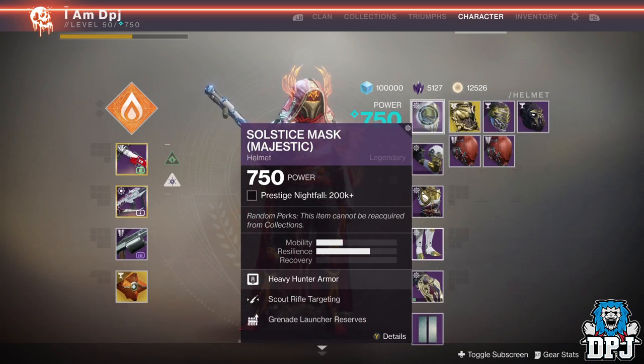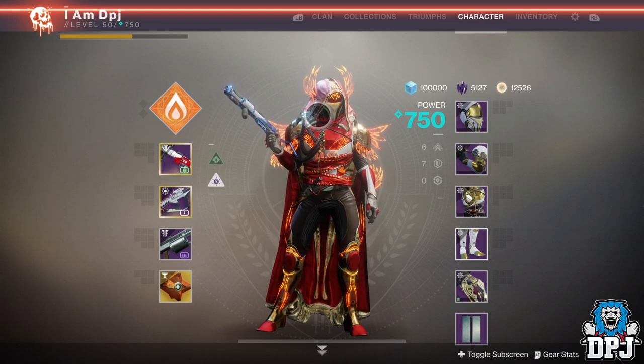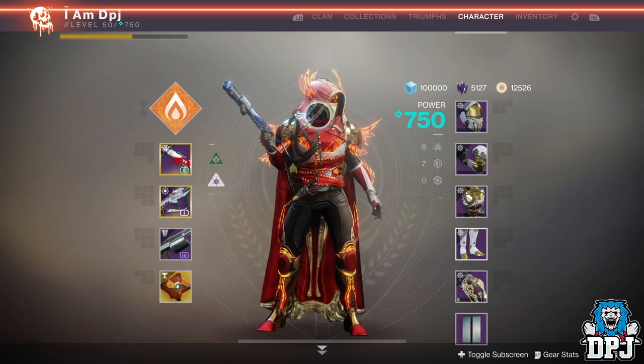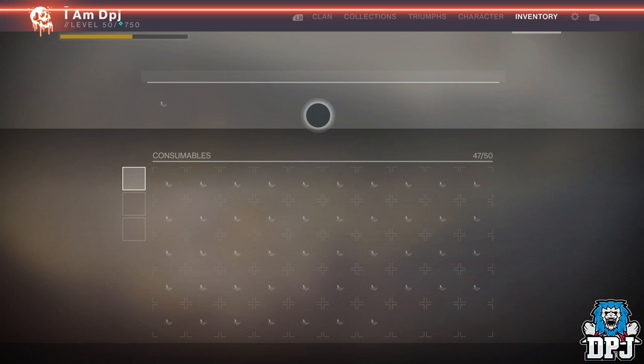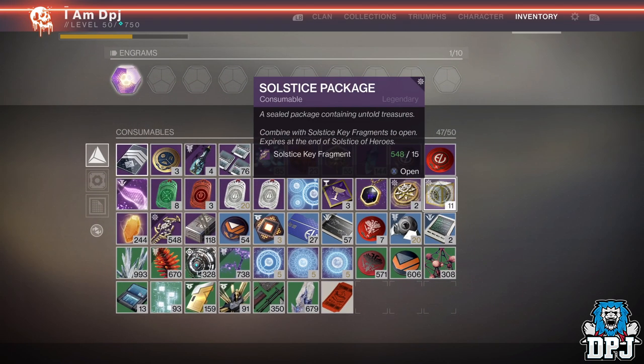Okay so if you didn't know — and I know many don't, as not many guys have got this far yet, and the ones that have didn't really realise — you can actually get rerolled solstice majestic gear from solstice packages. Here's me thinking I didn't need to go back to the EAZ on my main — well I was wrong. Now these aren't a guarantee every time you open a package, but they do drop pretty often.